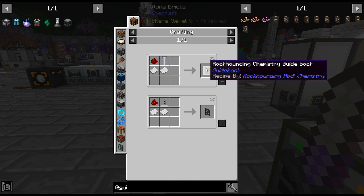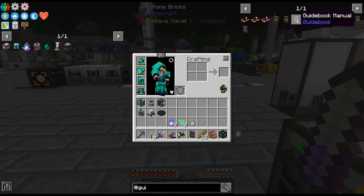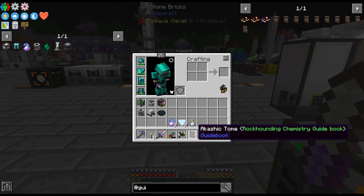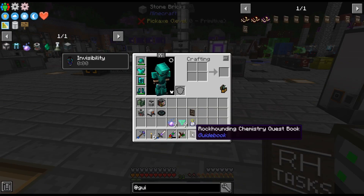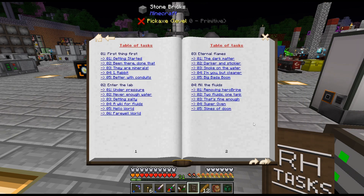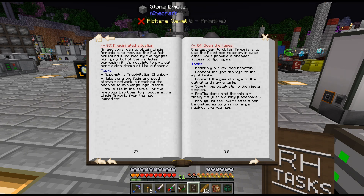Now I'm curious — what is the chemistry guidebook? Chemistry quest book? I crafted up this chemistry quest book just because I was curious. And it does appear to be like a guide. For ammonia, it tells you basically what to do: assemble a gas condenser, connect the ammonia gas, and so on. Another way to obtain it is to do that, and it basically tells you exactly what to do. That is kind of cool.